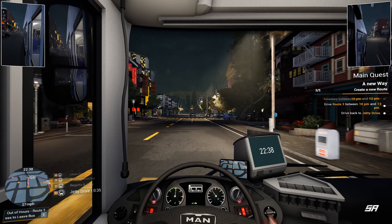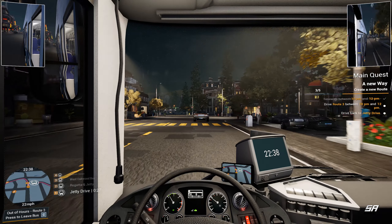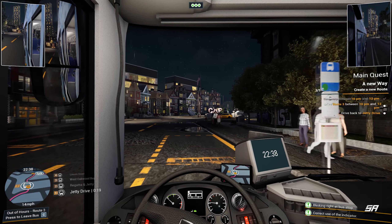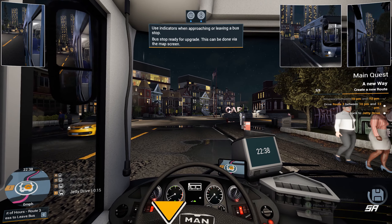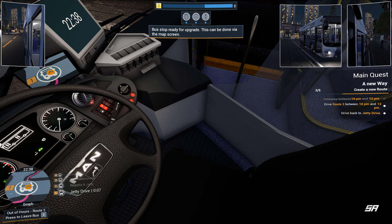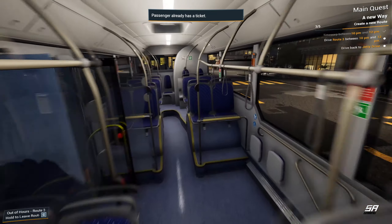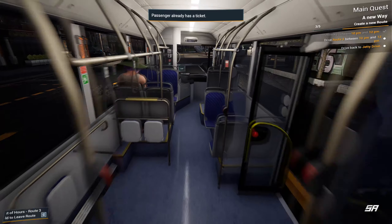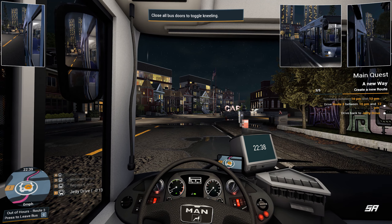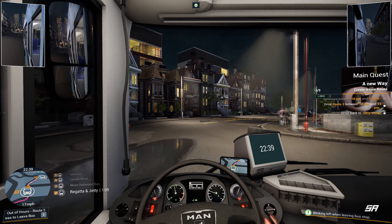Let's advance time and make sure we get the right time — it looks like a 24-hour clock. We said 10 and 12, so let's do 10:30 and apply that — should give us plenty of time. You can see it there in pink: route three. Let's drive that and get this part of the route done. Pick our MAN — fine. As you can see, we've time-warped to about 23 minutes to 11. We're heading from our first route — we have to start at Jetty Drive, which is about 41 seconds away.